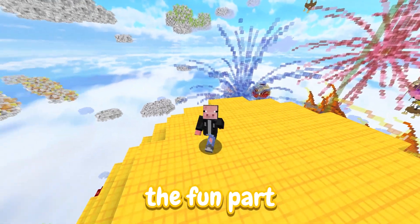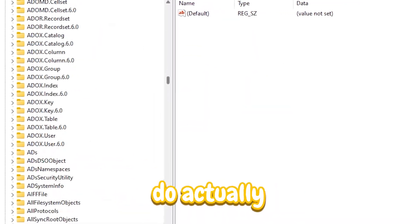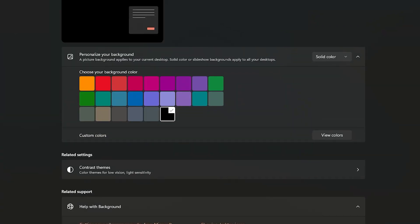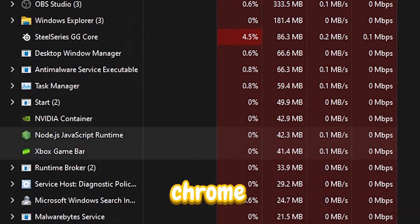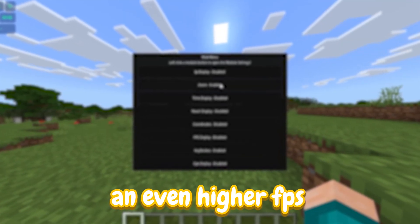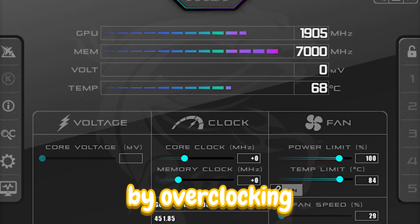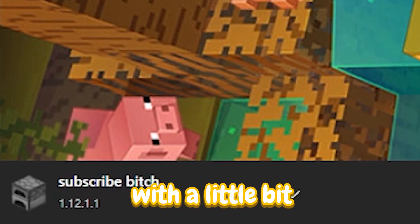Now this is the fun part: operating system optimisation. There are hundreds of optimisations, but the main ones include disabling any startup apps and turning off your Windows desktop. If we also go ahead and disable all the apps that run in the background — such as Chrome, OBS, Antivirus, and even keyboard and mouse software — we are left with a decently optimised Windows. There is still one more trick: downloading an overclocking software such as MSI Afterburner. By overclocking, my graphics card is going to make my game run slightly faster and provide a little bit more FPS.